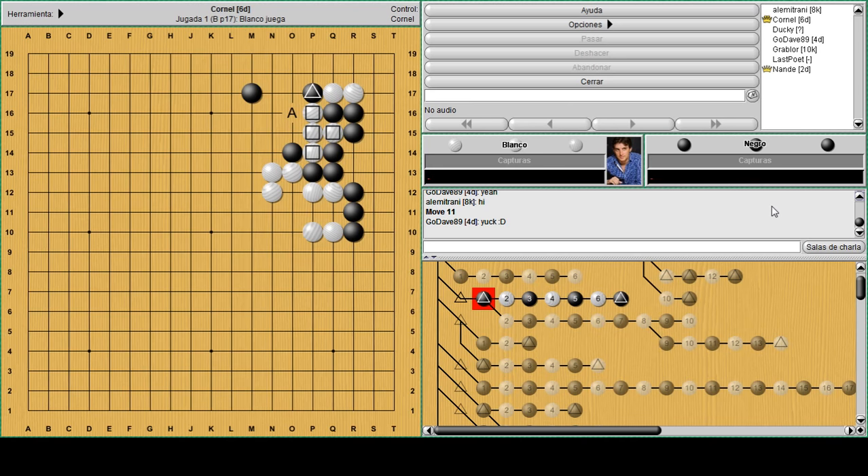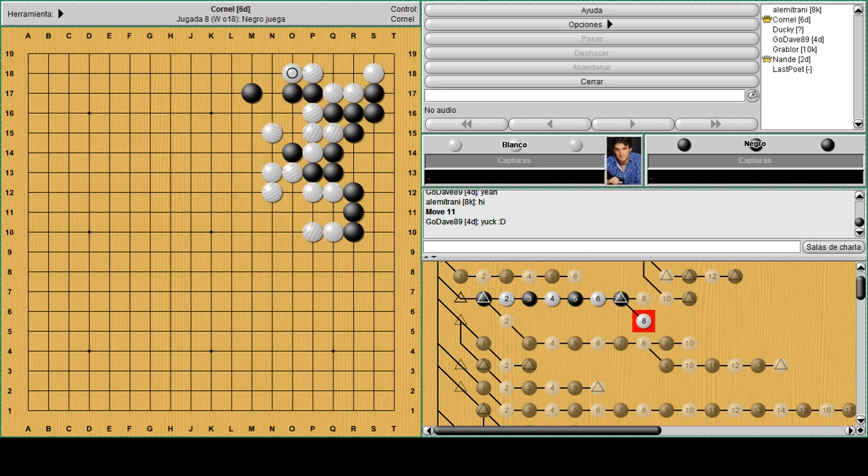White can think about using the idea of an R14 cut. If white simply jumps to capture the black stone in a net and save those four stones, black will start attacking the corner. When white wants to live in the top right corner and plays atari, in order to save the top he needs to add more moves, but then he will lose the four stones in the middle. If this happens and he lives in the corner, the four stones will die.